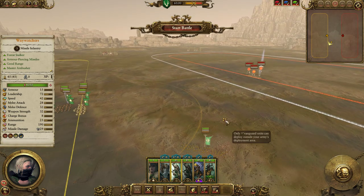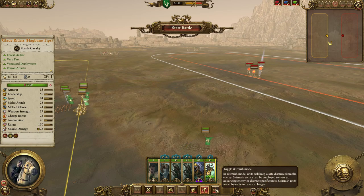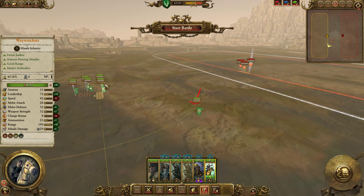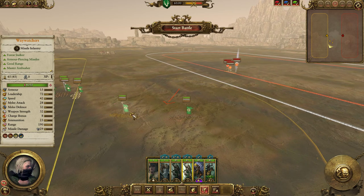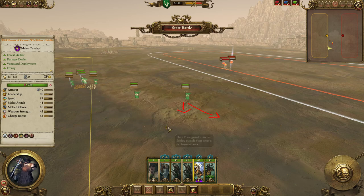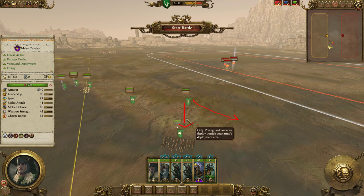Second thing: Skirmish Mode. You might think that since you're running skirmishers, Skirmish Mode must be great — but no, not really. Skirmish Mode makes your units very difficult to control. If you need your troops to go in a specific direction — let's say Horned Ones are coming in from one side and you've got Waywatchers spread out, and you want them going toward your Wild Riders to block the enemy — if Skirmish Mode is on, they'll just run away as fast as they can in the wrong direction.